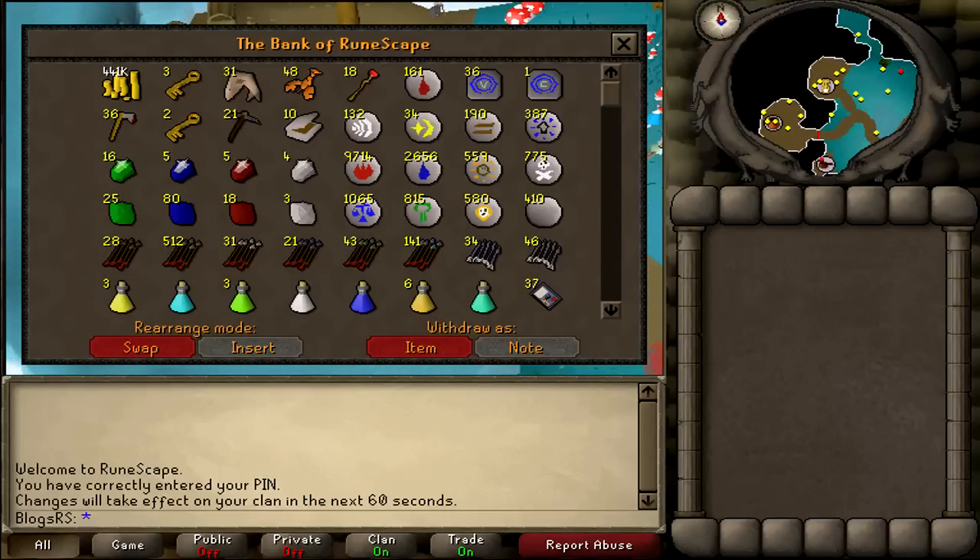I'm going to start at the top here. We've got 441k cash. I lost 200k the other day because I thought I was going to try out staking. I took 200k with me and I pretty much got battered. So yeah, say goodbye to 200k.